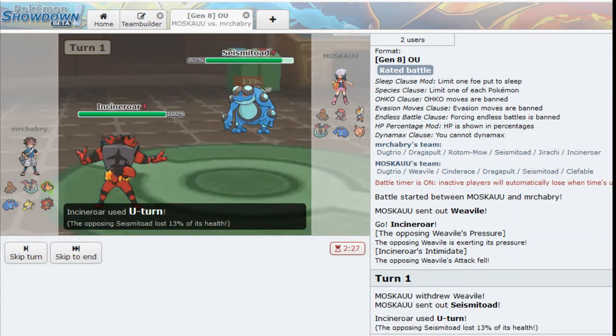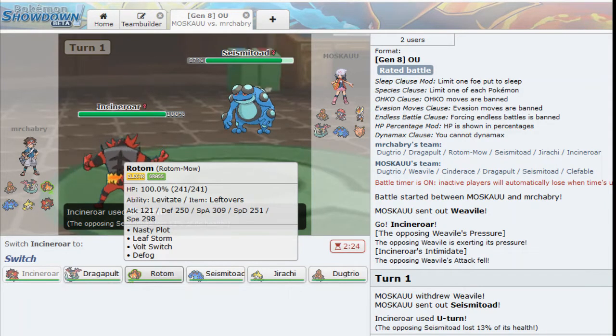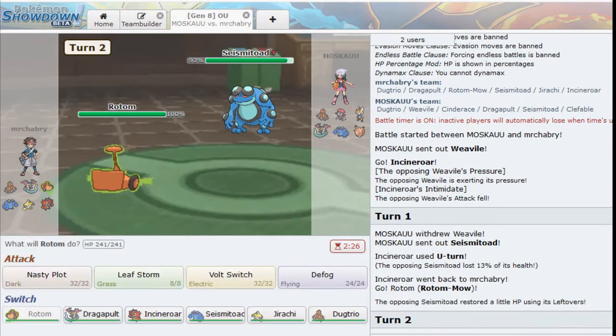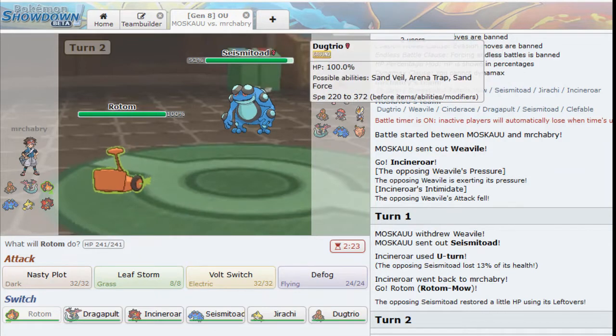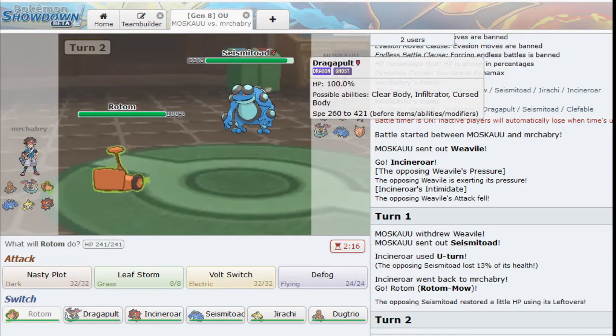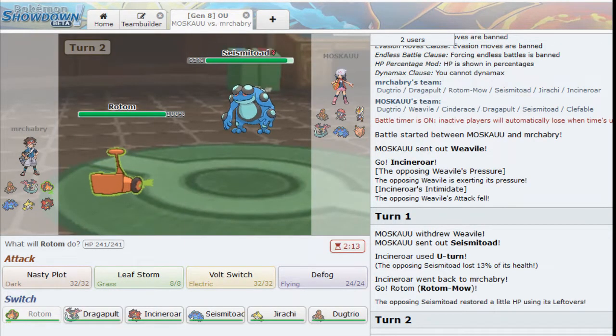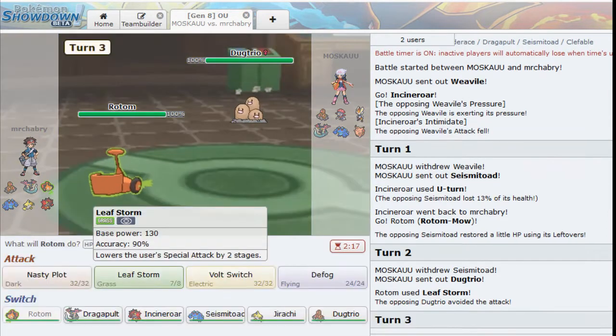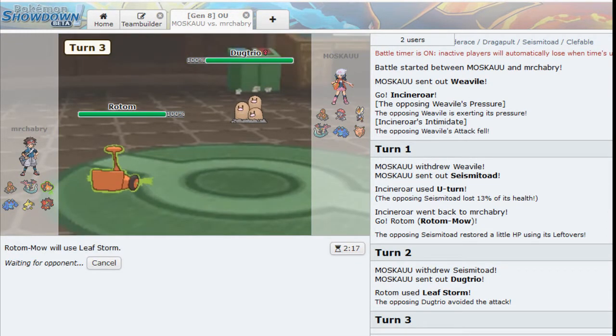We're going to see Seismitoad come in. I can easily go into Rotom here. I think Rotom is the best Pokemon to bring in. I can easily Leaf Storm this guy. Say I do go Leaf Storm - what could switch in? Cinderace could switch in, also Dragapult. I want to Volt Switch predicting my opponent to switch, but we'll just click Leaf Storm. Leaf Storm ends up - oh my gosh, are you kidding me? Leaf Storm would have been a perfect play. Unfortunately we missed the Leaf Storm - that would have destroyed this guy. That is annoying when that happens. That's okay, we're still in the game.